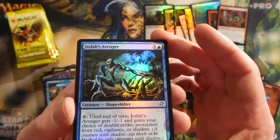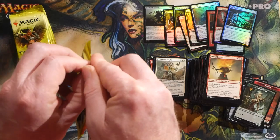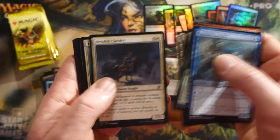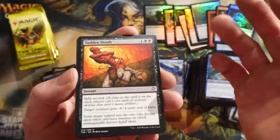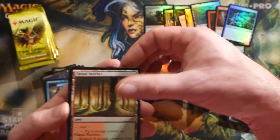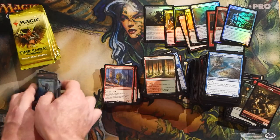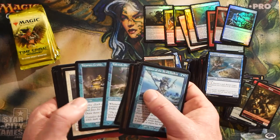A foil Jodah's Avenger. Llanowar Elves - I'm not sure what makes the Llanowar Elves token, maybe Llanowar Tribe or something. Whipspine Drake, Sudden Death - split second was huge in that block. Target creature gets -4/-4 until end of turn for three mana - actually not terrible removal. Greater Gargadon, lots of combo decks with him. Another Master of the Pearl Trident. I think there's probably only a certain number of these old border slots and there'll be a fair bit of repetition.